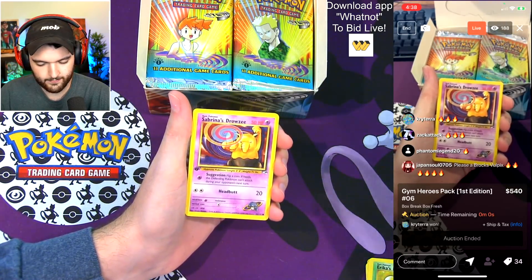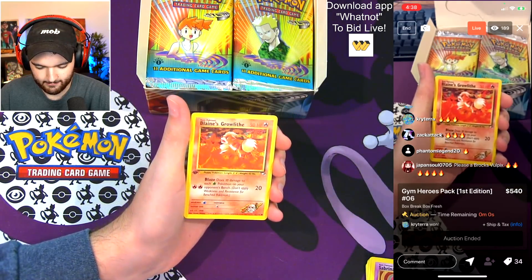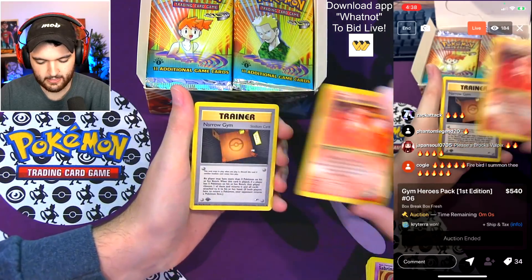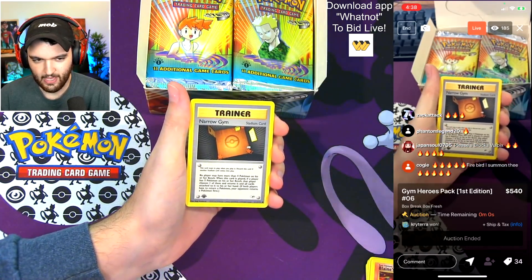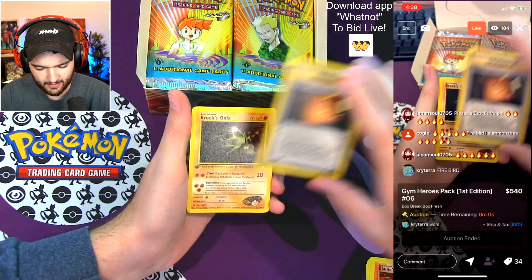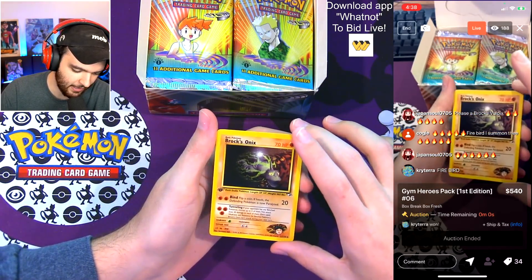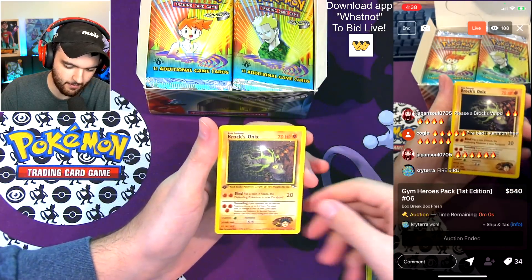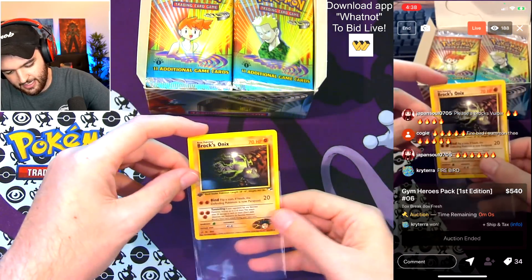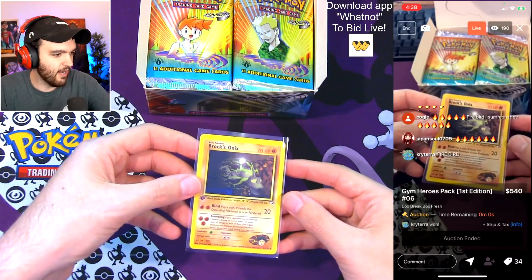Sabrina's Drowzee — beautiful. Blaine's Growlithe — good stuff. Narrow Gym. Here we go — fire vibes — and a Brock's Onyx non-holo. This literally reminds me of a subterranean cave — like Subnautica. This literally reminds me of Subnautica right here.